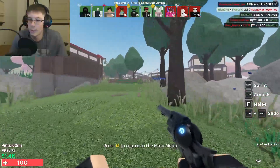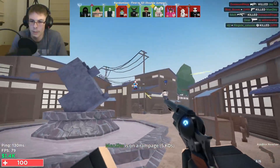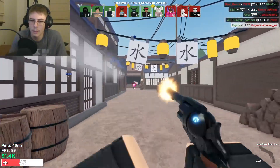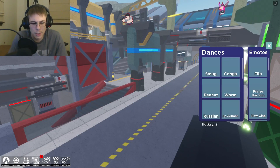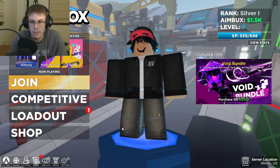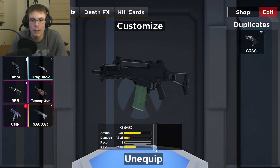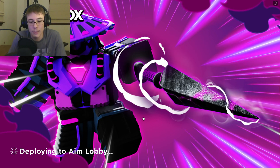This pistol looks really cool — there's a revolver here. Let's test this out. Very nice revolver. Also there was a code or something — how do we get to codes? I want to check out the aim lobby — I'm very curious to see what this is.